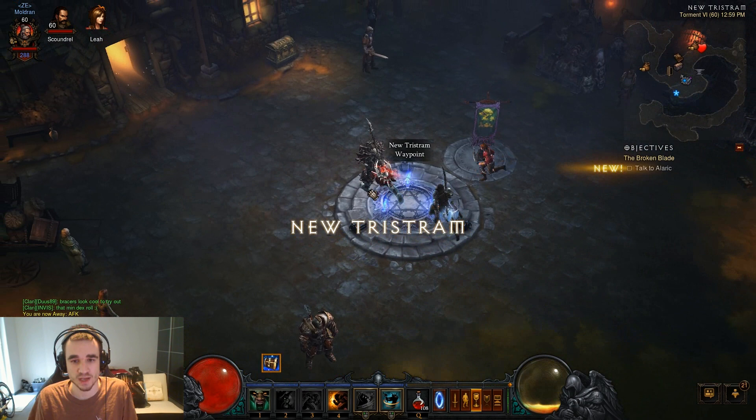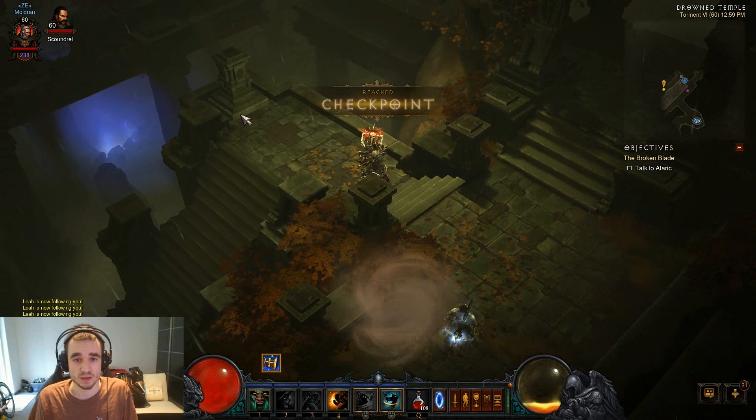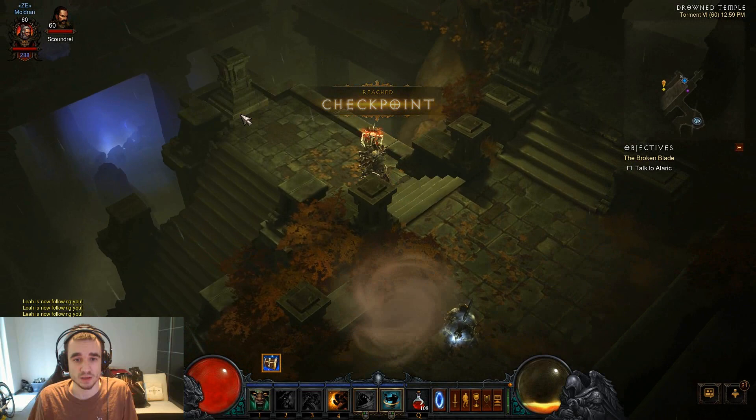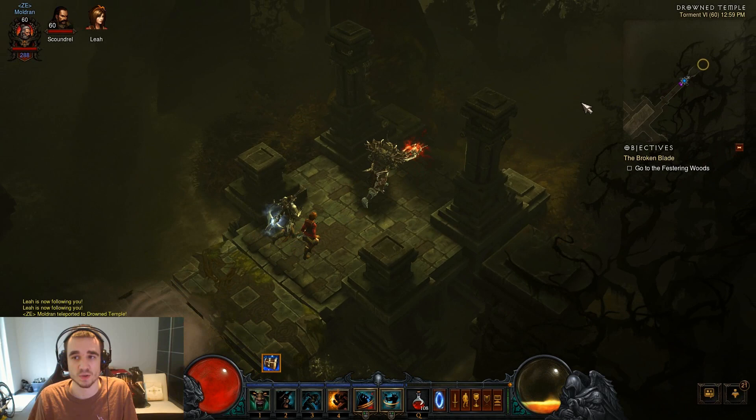So you choose that quest, the game loads, and I'm using my standard build for trash farming. Go to the Drowned Temple — you can see I'm sprinting here already, perfectly fine. I can also charge to him so it's faster. Accept the quest. Then the goal is to go to the Crypt of the Ancients, which is always in the Festering Woods to the east, so you always have to head east to find the dungeon.